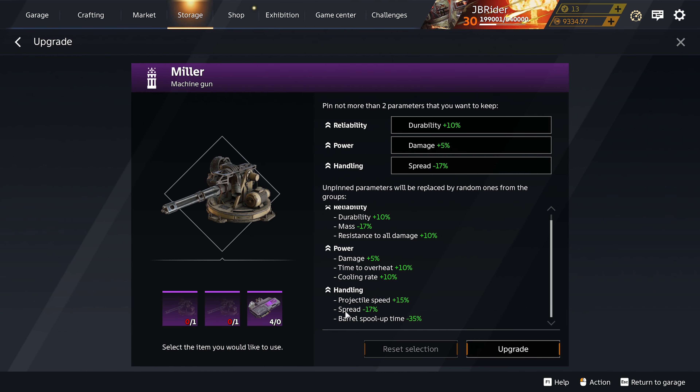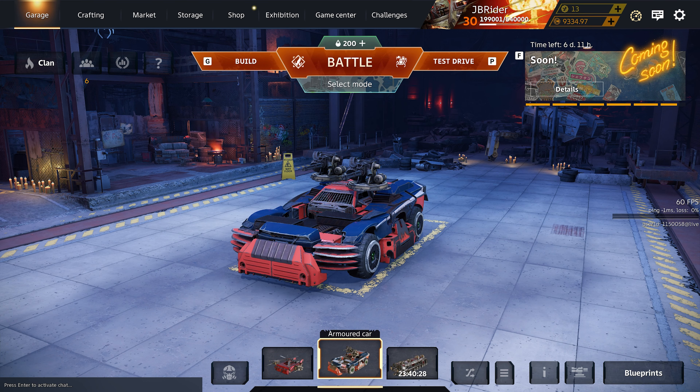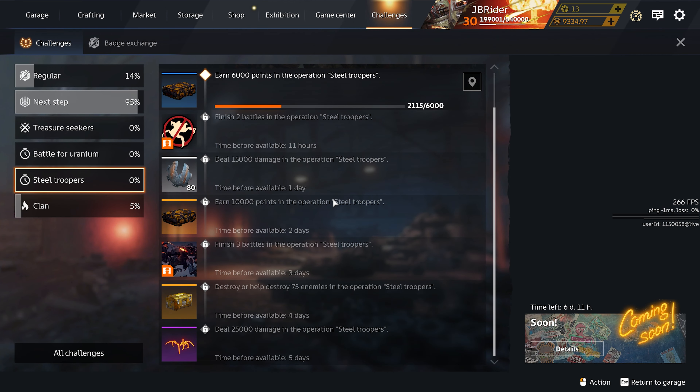That's pretty much it for the event pass. I'll probably stream — not this weekend, maybe in two weeks — to give away some event pass codes. I also have a rough sketch of my new logo that you guys have been asking about. Once it's finished I'll contact the dev and let you guys know how to get one.